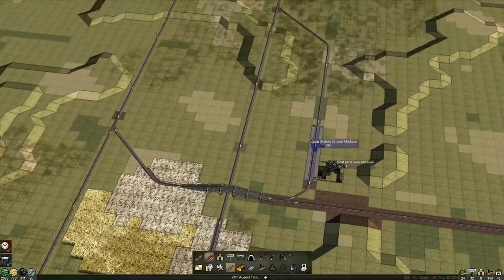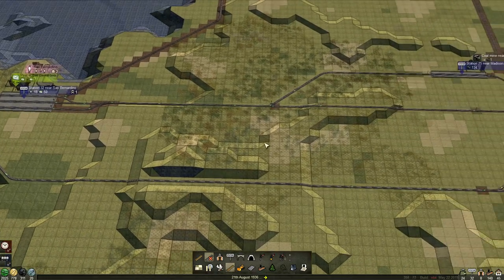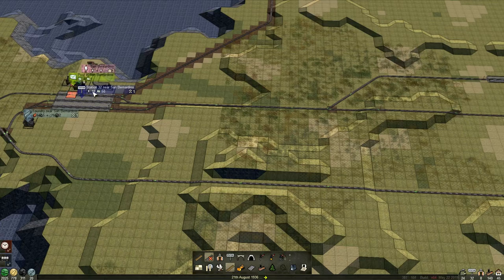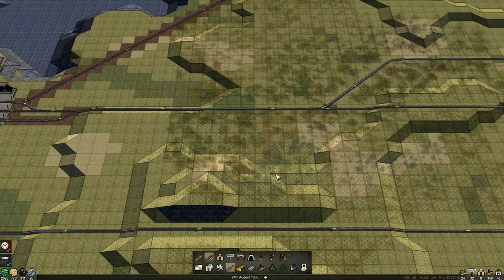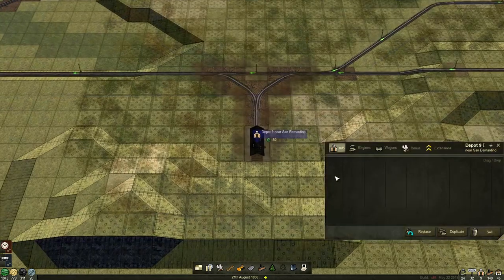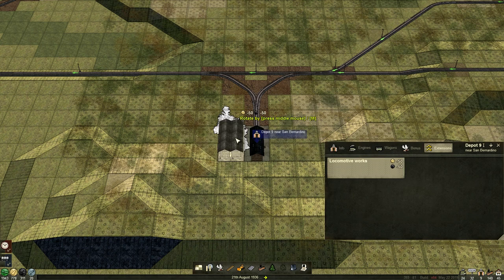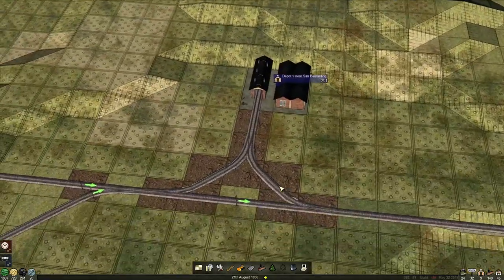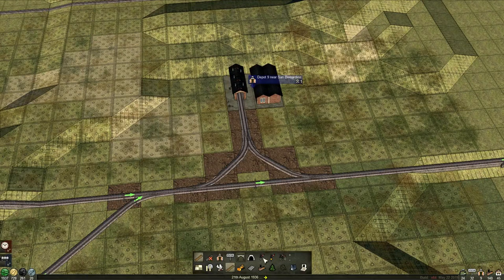A good place for a depot will be near these towns, which should grow pretty quickly since they have mail going for them. I kind of like the look of that — let's put one in and upgrade it. We'll add the locomotive works because we do have the funds for it. There we go — we've got a bigger thing hidden in the trees but it's there, I promise. We can access it from pretty much everywhere. The only thing I want to encourage is the right way around. I hope all the signals are on the right side — they are.